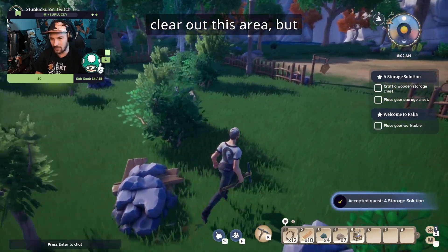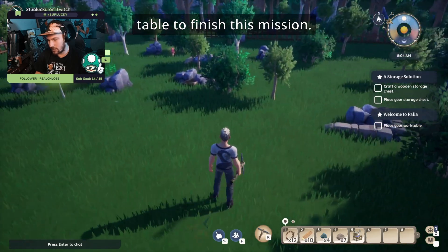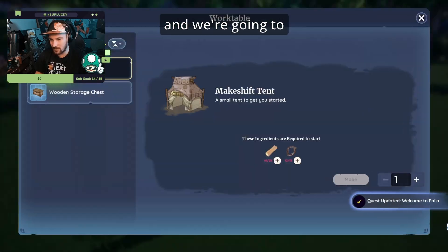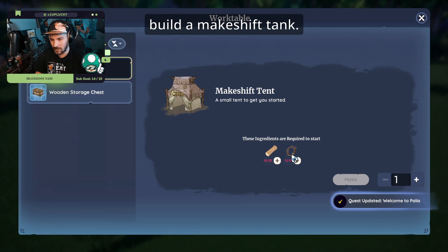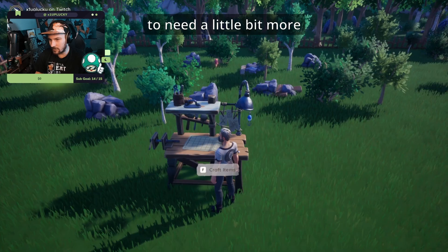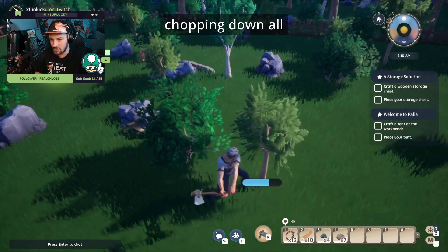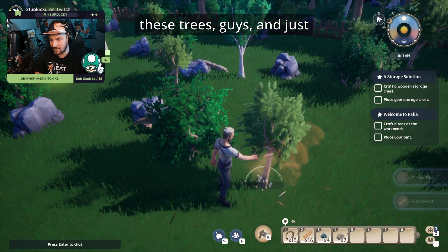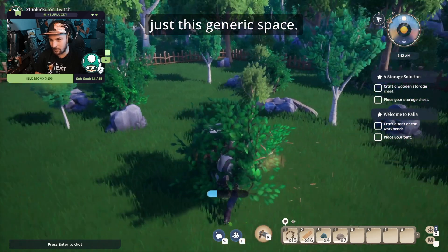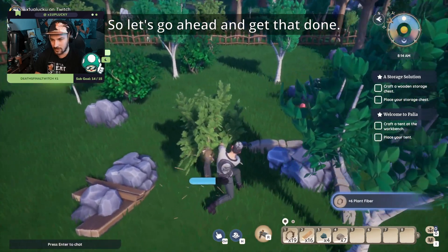Now that we have all this stuff, we want to clear out the area but first we've got to place the work table to finish this mission. We're going to build a makeshift tent, but to do that we need some twine and a bit more wood, so we go straight back to chopping down trees and clearing out this generic space.